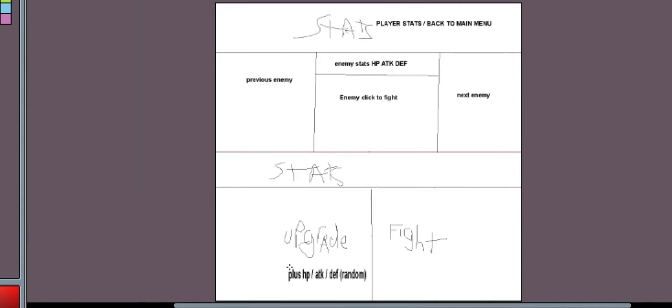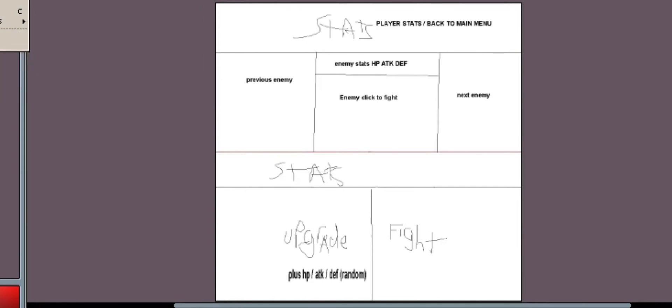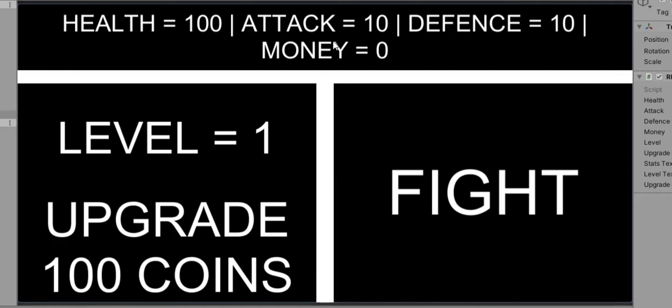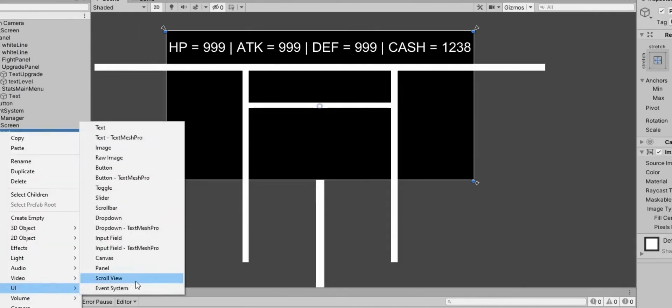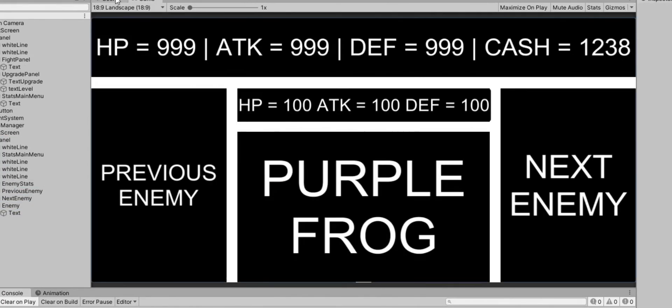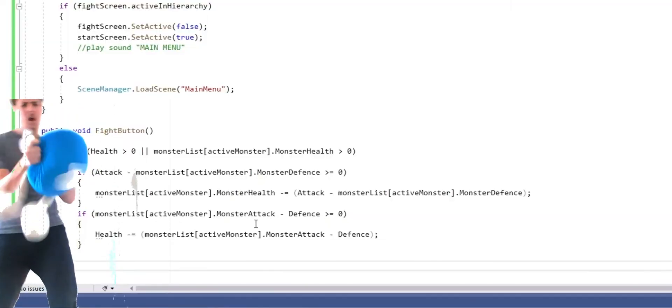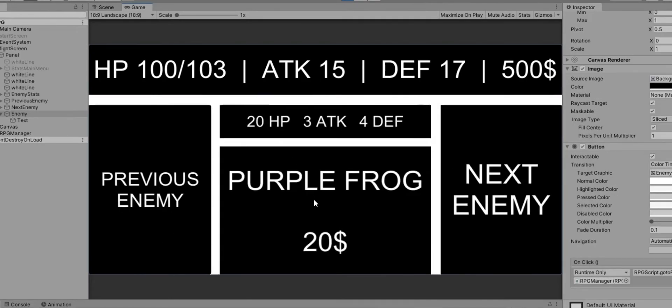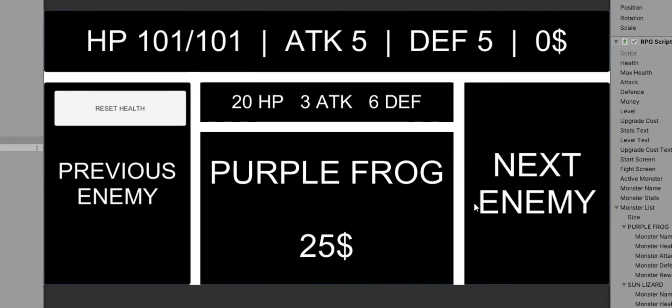So next up I was thinking of combining an RPG with an idle game. Players can fight enemies, win money, upgrade themselves, and go on to fight stronger enemies. Health regenerates every 60 seconds. After throwing it all together, this is what it looks like now. Next up was the fight menu, and with the purple frog, that should be it. I let the code run as long as either the player or the enemy is alive — I tested it out, and I froze Unity, the development program.